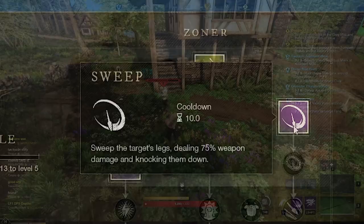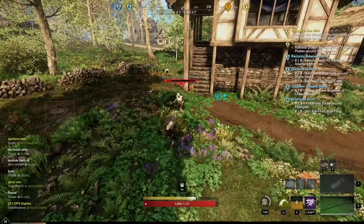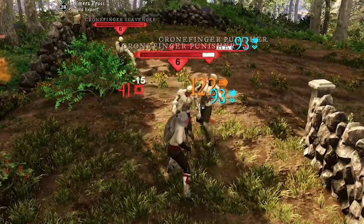The second Zoner ability is Sweep — this does small damage to nearby enemies and knocks them to the ground. You can usually use this time to get off a heavy attack. Cyclone is an ability that makes you do a spinning attack that does damage, pushes targets back, and also slows them — really good for helping prevent enemies from getting too close to you.